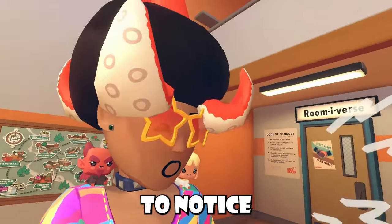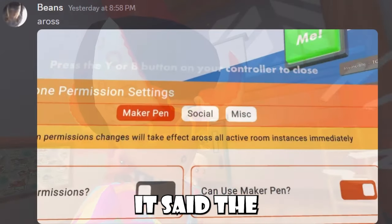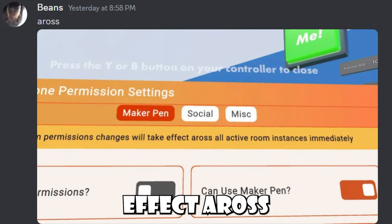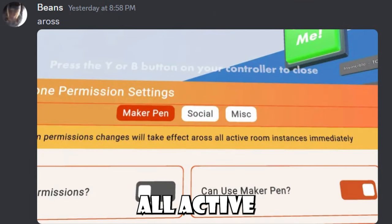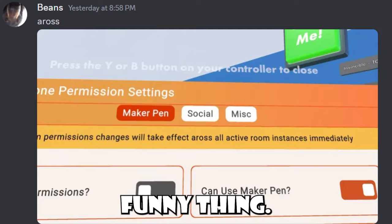For a last bit of news, inside your permission settings, Rekum actually had a little misspell. It said the permission changes will take effect ARAS — All Active Room Instances — so it's just kind of funny. Shout out to Beans, the person that found this.